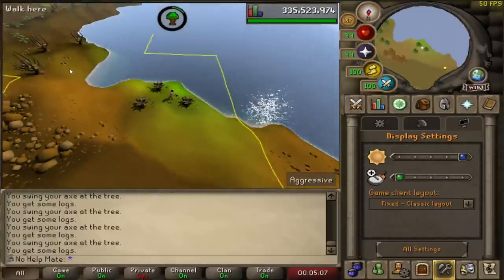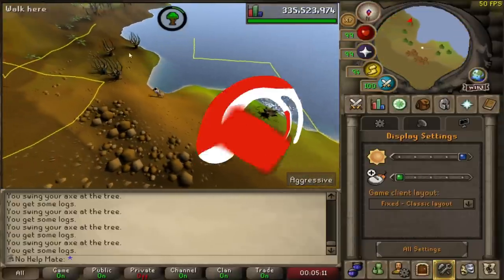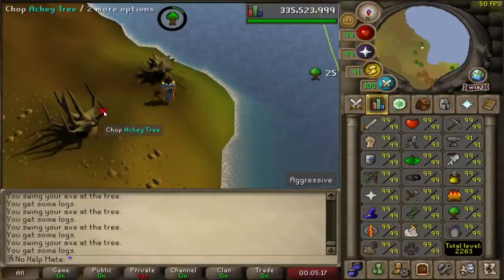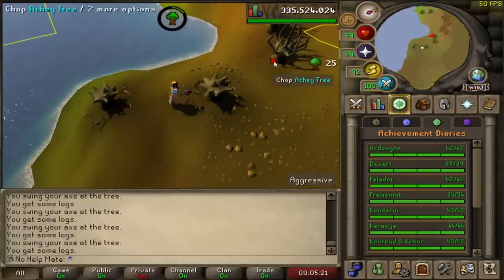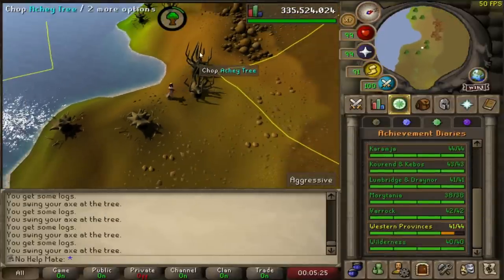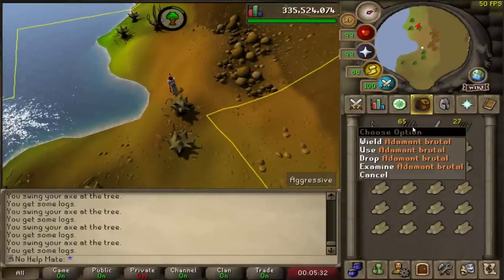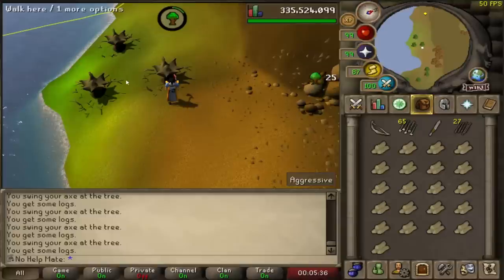Hey guys, welcome back. Today is episode 63 of the iron man progression and in this video we will be getting the achievement diary cape. All we have left is the western provinces and we need to get the chompy KC for that, so I'm going ahead and making myself a ton of brutal adamant arrows in order to do this.